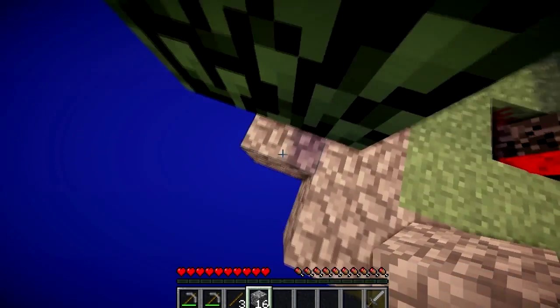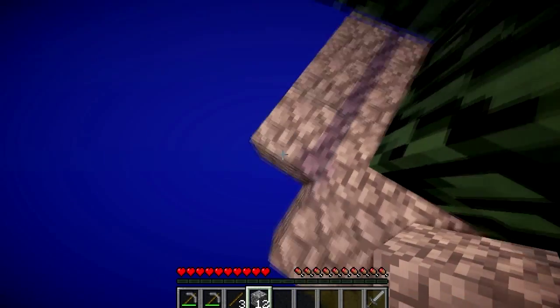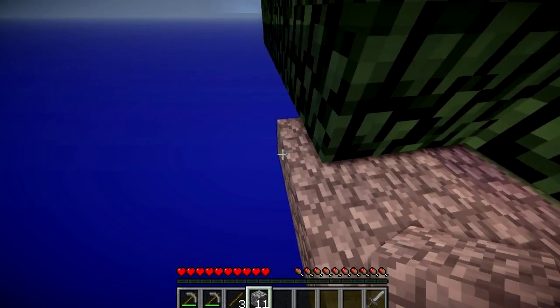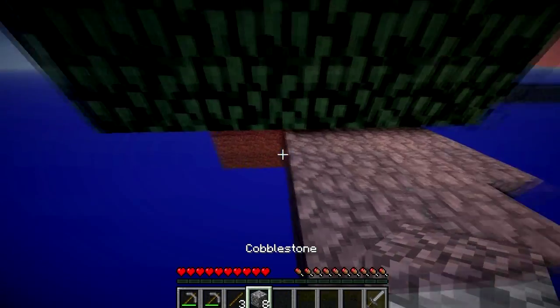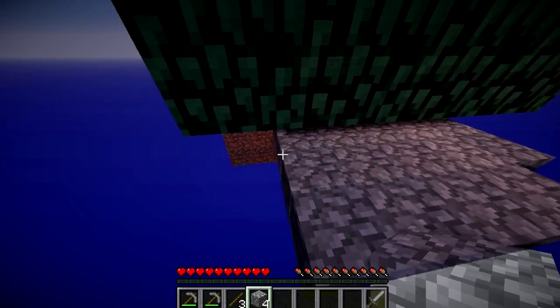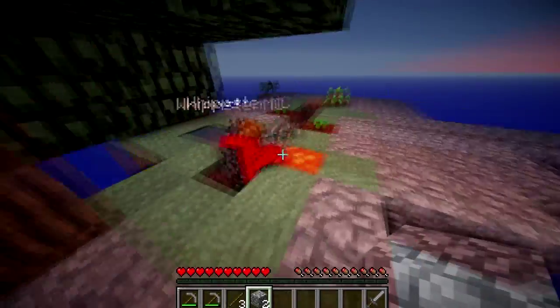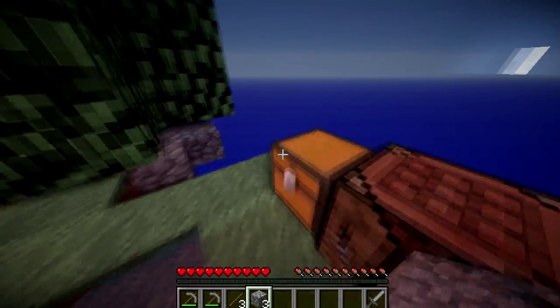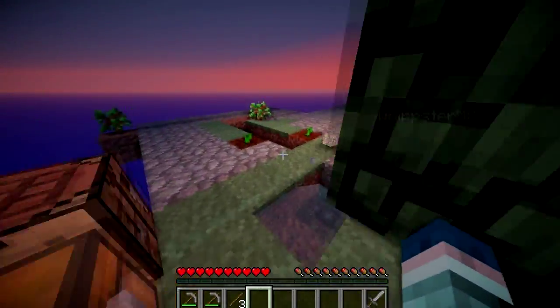We need to get as many saplings as we can, as well as expanding the island. We need to expand this island - it's not just about expanding either, it's the depth of it. It needs to go quite far down because if you destroy one block you're straight through. We need a few layers of cobblestone for safety reasons.